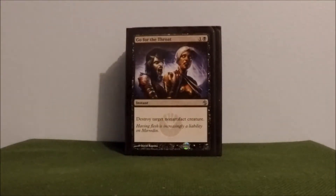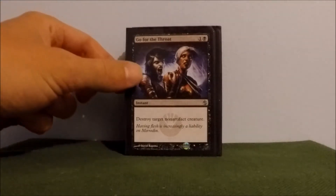Go for the Throat — just a good creature kill. I thought about replacing it, but for only two mana you get to destroy an artifact creature. Cool artwork. So as of right now, it makes the cut.